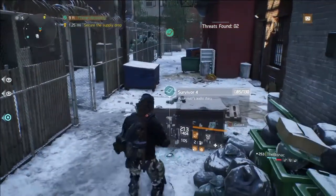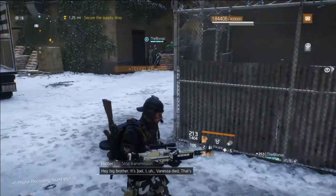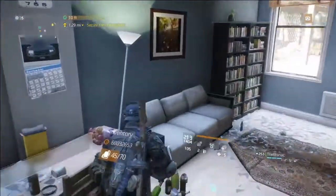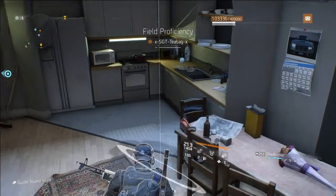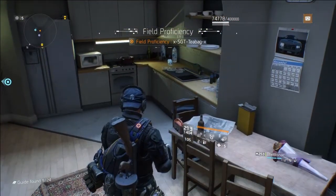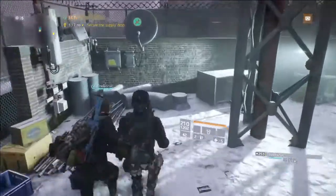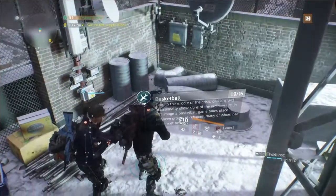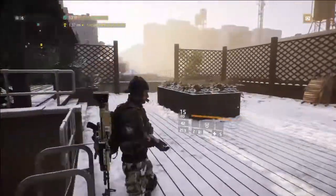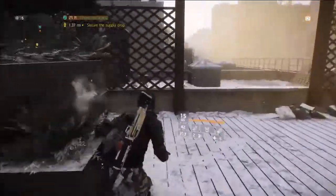Hey guys, it's T-Bag, and I just wanted to let you know about a little trick that me and my buddy, The Biznack, found. Basically, you go around and collect your intel from the outside map, as you can see here. And I don't know if it's a bug or not, but you get 110,000 XP for every piece of intel that you collect.